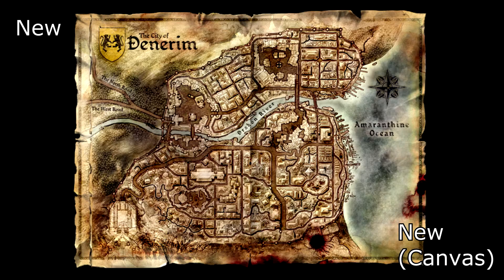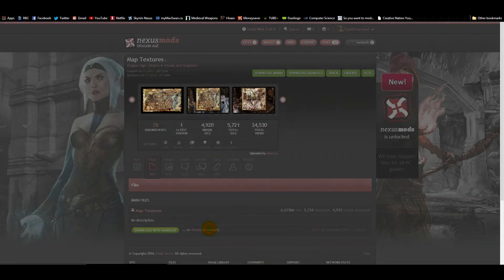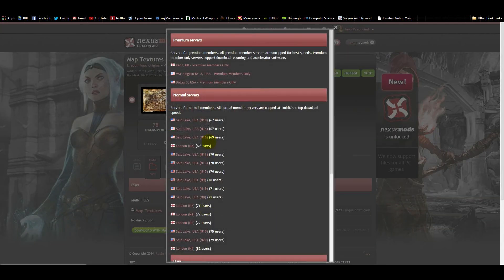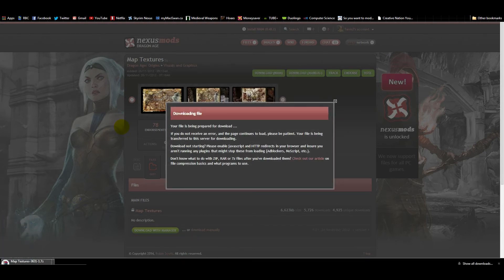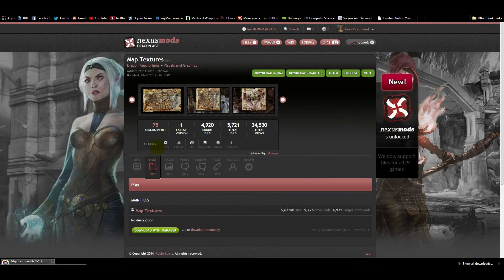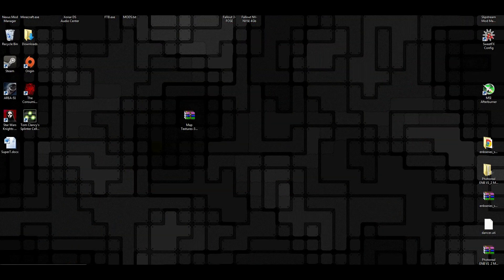Alright, so let's talk about the installation process for this mod. We are going to actually have to go ahead to the Dragon Age Nexus and download the file manually. This is going to be an override mod, so just be aware of that. It'll take a little while to download, so I will just cut to when that has been completed. Alright, map texture's downloaded without a hitch.